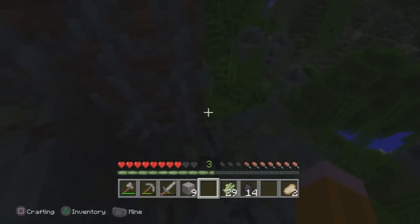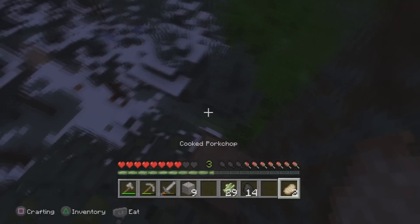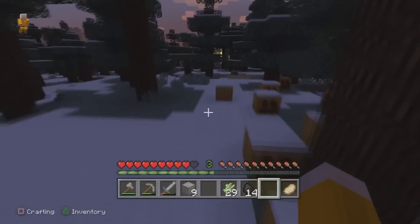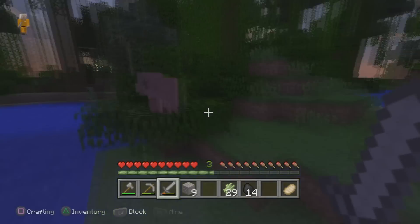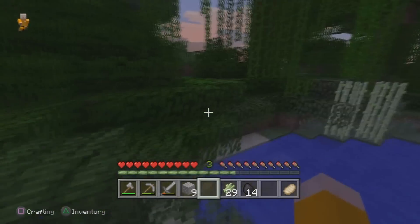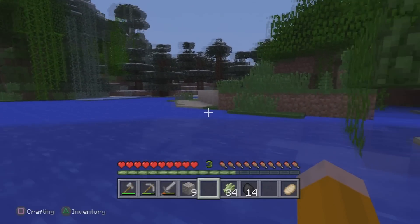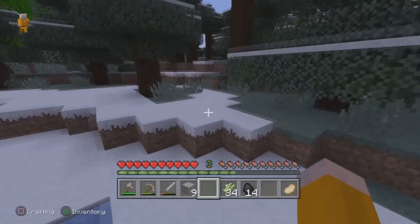I wish I'd made a house in that tree — it would have been kind of cool, like a little treehouse. I finally figured out how to run, took me forever. Let's kill that pig. I should probably make a farm soon — we need to breed some cows so we can get more food and just keep that going.